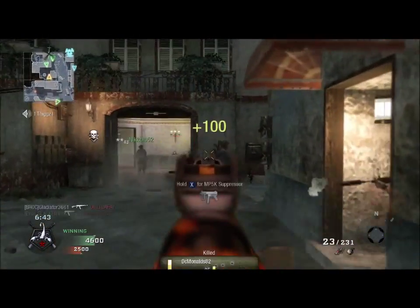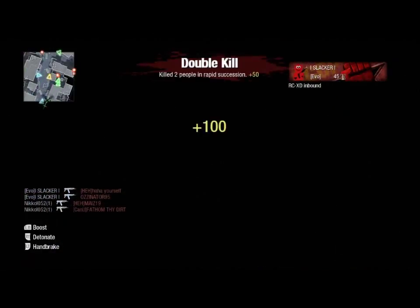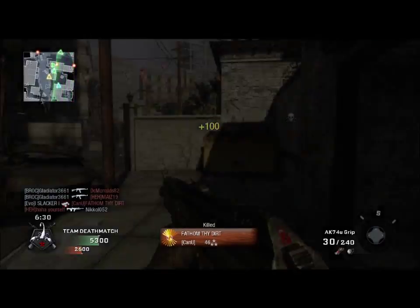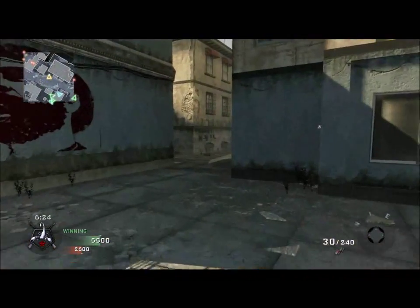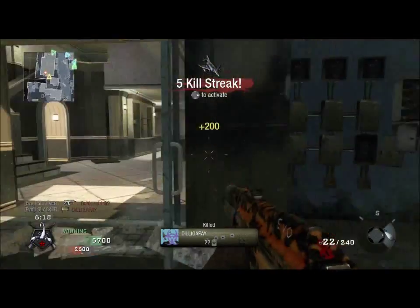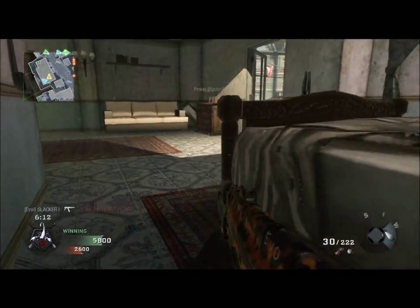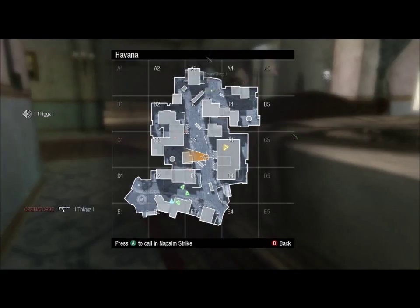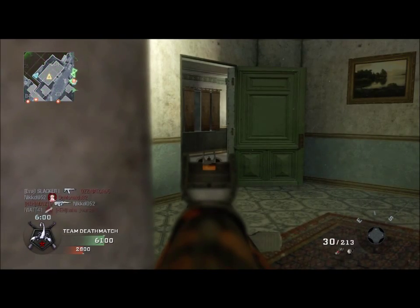I think I prefer Hacker over Marathon just because you can see their motion sensors or equipment. My killstreaks are the RC car, the Napalm Strike, and the Mortar Team. They're pretty random killstreaks since I wasn't playing Team Deathmatch or Search and Destroy like I usually do. And here you'll see I just waste my killstreaks — I thought they were all there but apparently they're not.